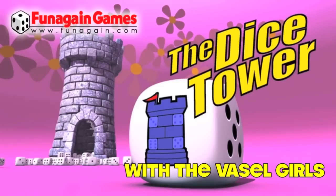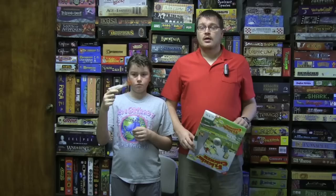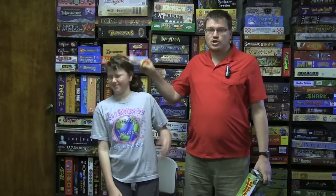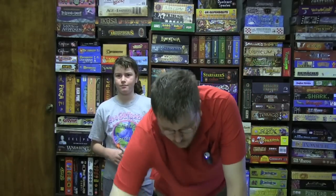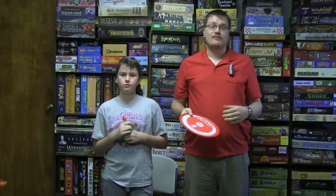And now, it's time for another Dice Tower Review with Tom Vassell. Today we're talking about Flickin' Chicken, which is a box that comes with four rubber chickens and a Frisbee-style scoring disc. It's from Haywire Group, and it's not necessarily a game as much as it is a sports activity.